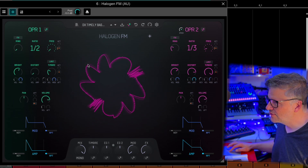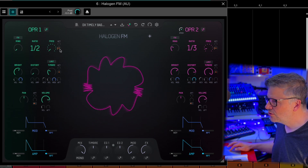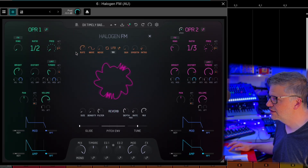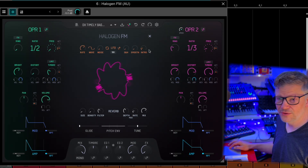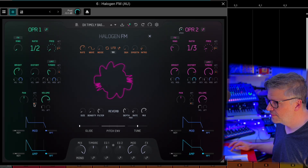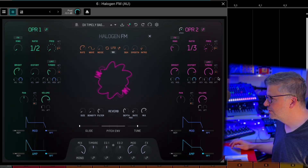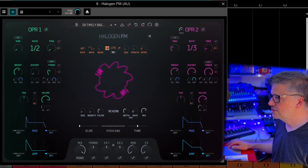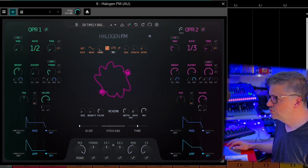On top of that, you have aftertouch here. But you also have this orange one — okay, what is the orange one, what's the source of that? Well, you click on plus and you've got an LFO here. The LFO can also be assigned here, here, and here. It's the same thing over there. The LFO, as we expect, can be synced to the rate of the song, you have different shapes you can use, and it can also be a noise generator.